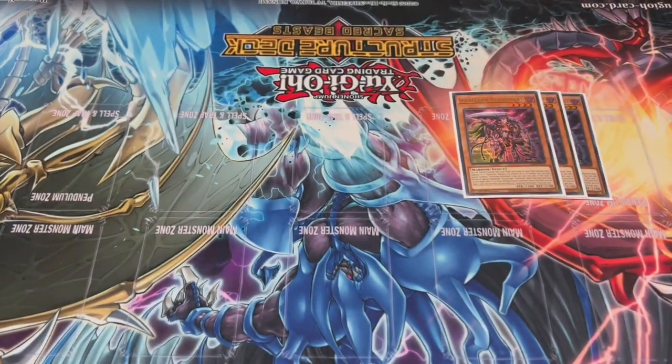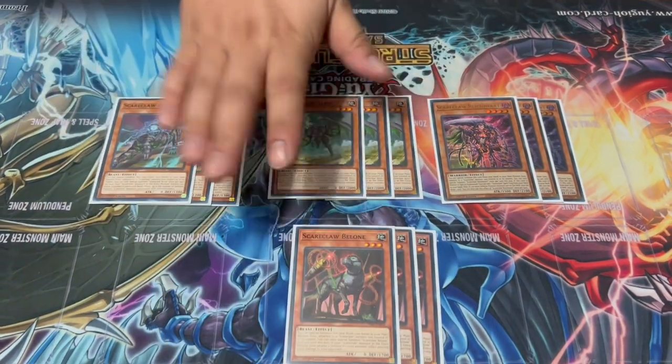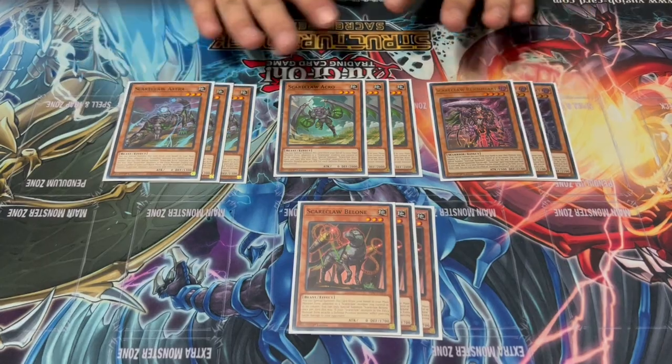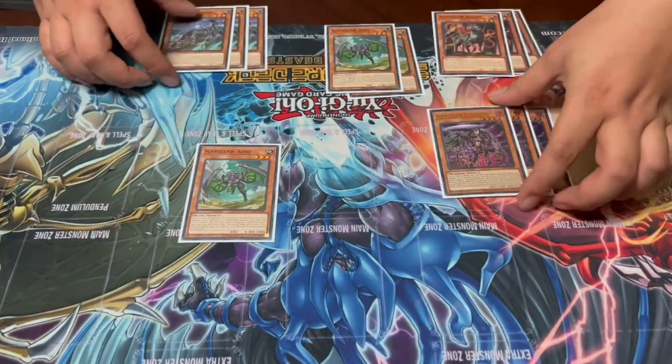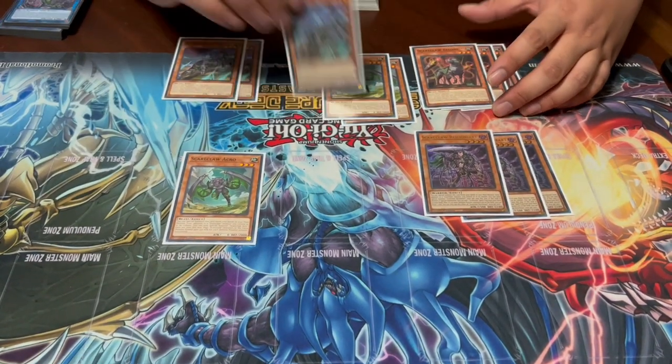Some of these deck profiles will also appear on my channel where I'll be more in depth. Starting with the Scareclaw monsters, we have three Scareclaw Reichard, three Scareclaw Acro, three Scareclaw Astra, and three Scareclaw Balone — maxing out all of them. They all have a similar effect: if there is a Scareclaw on the field, these monsters can special summon themselves to the zone adjacent to it. They're all extenders and they don't activate, so with negation being scarce they're easy to drop.